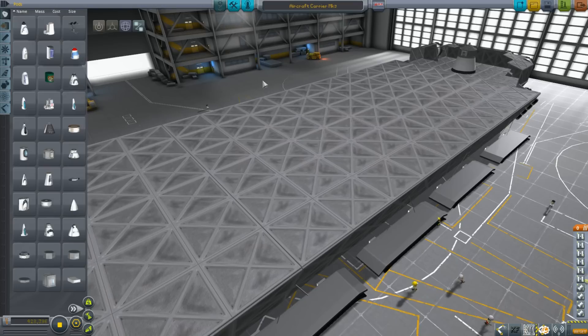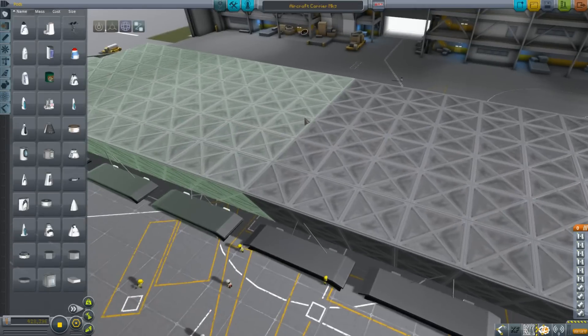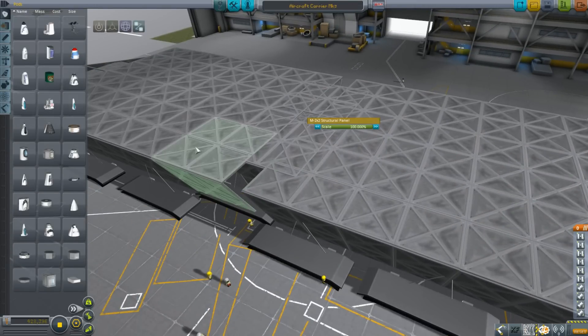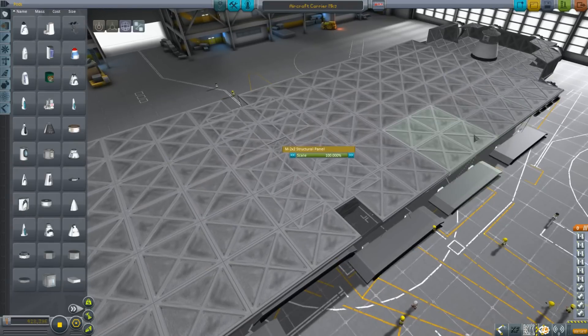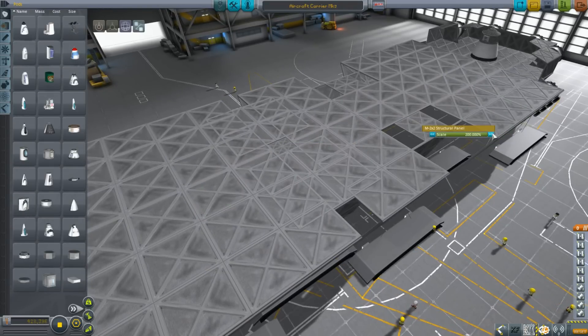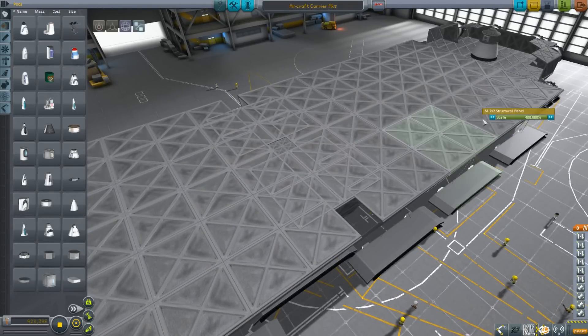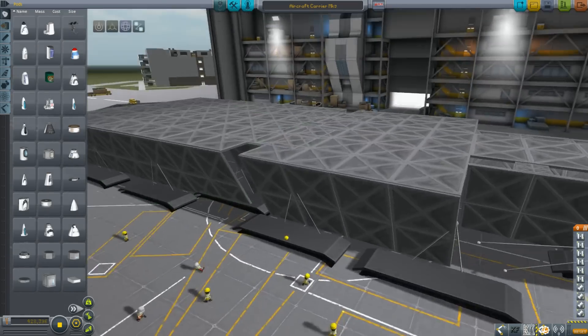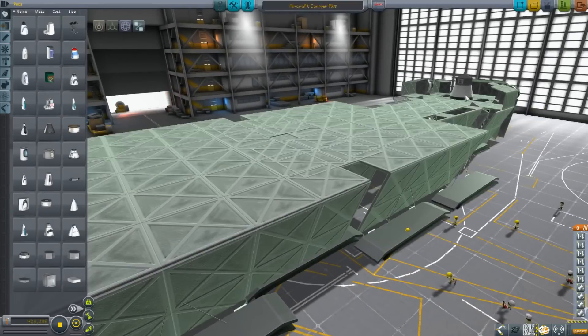Tweak Scale is very useful. It allows you to just change the size of any part, basically, except for some mods which it isn't included with. But a surprising amount of mods actually do have support from Tweak Scale. It allows us to build really big boats. You can scale up planes, scale down planes, just tweak little parts so you can have lots of little engines rather than one big one. It's very useful.